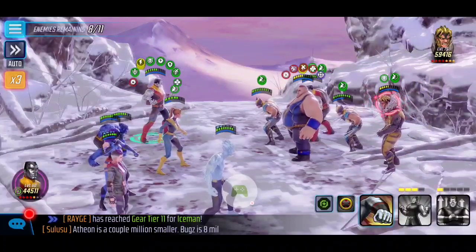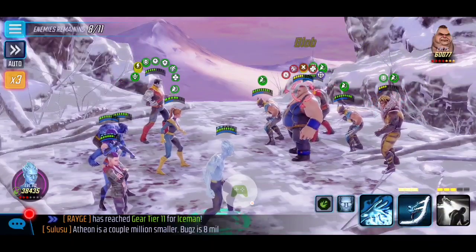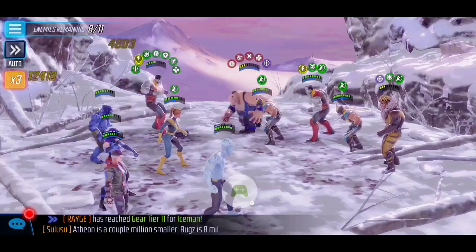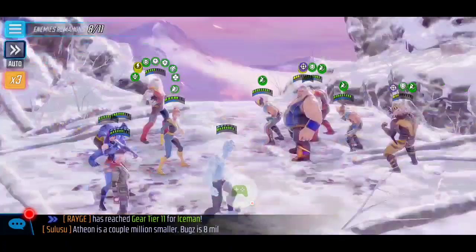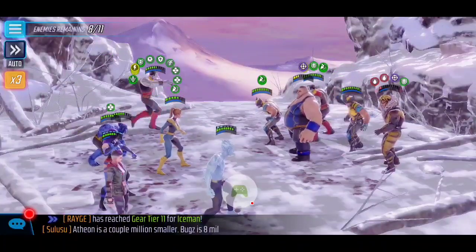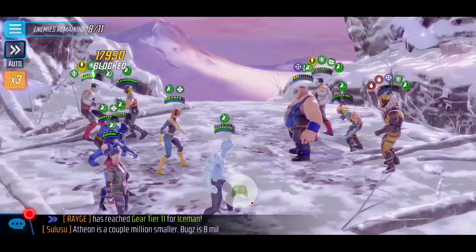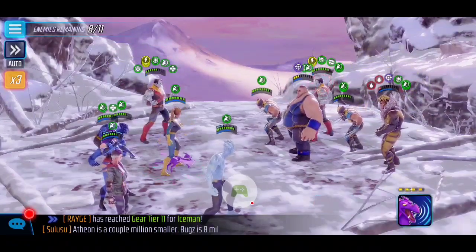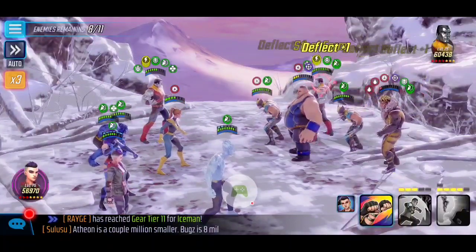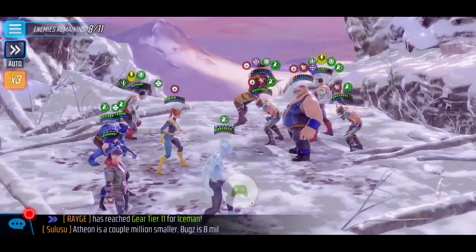Back to 8 out of 11 enemies left — we've taken out all the squishier targets. I go ahead and start resuming my attack on Sabertooth, being the weaker one. I don't mind keeping Blob and Colossus alive for now, but keep in mind they may get in our way later when we attack them. I personally like to aim for the high-damaging targets, especially when going to the next wave. With five characters we still have three enemies left to deal with in this node.